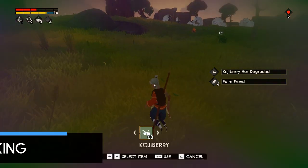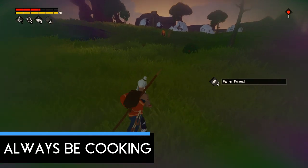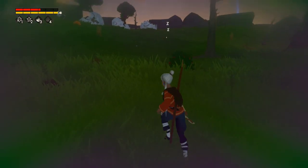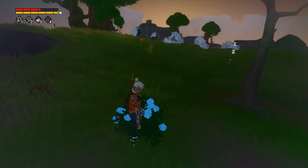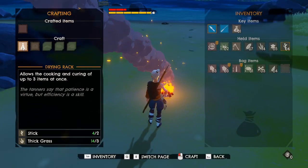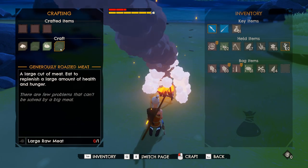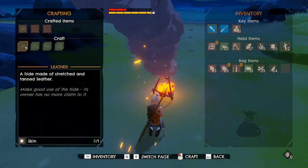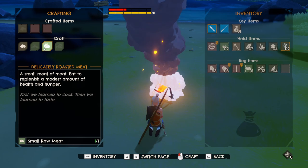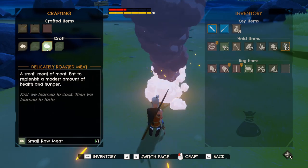Don't eat raw food as it'll make Kara sick and difficult to maneuver. You can cook food by creating a fire — it takes a while, but it won't make you sick and it has better effects on your stamina bar. Also, if you use a fire, be sure to craft a cooking rack because that way you can cook three pieces of food at the same time, or even tan a piece of leather.